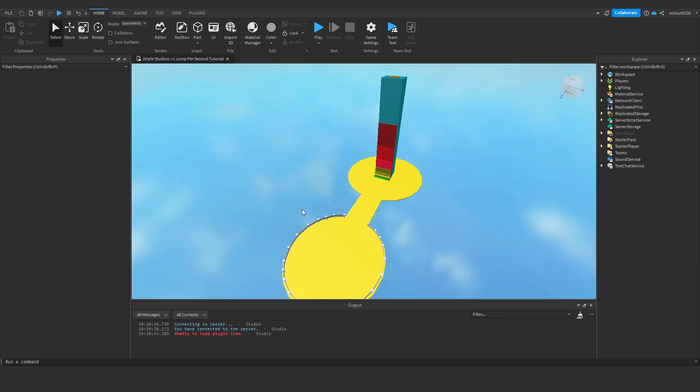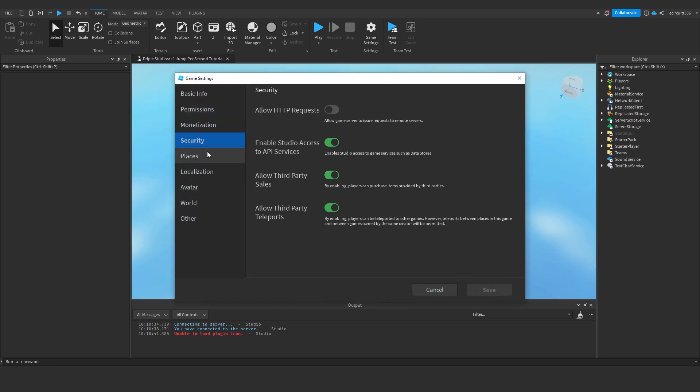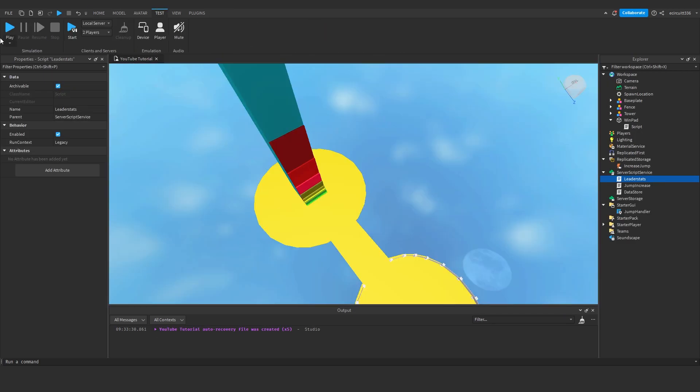One thing I forgot to mention: for data stores to work you need to go to Game Settings, Security, and enable 'Studio Access to API Services'. That is the only way you can get data stores to work and test them within Roblox Studio, so make sure you have that enabled.